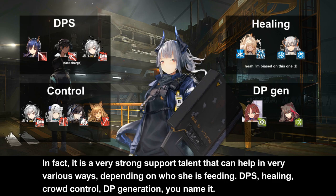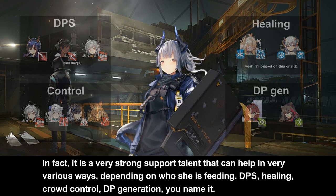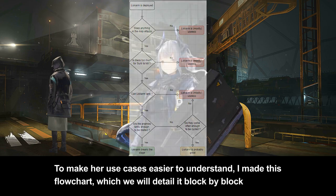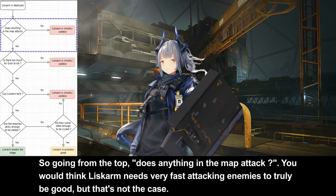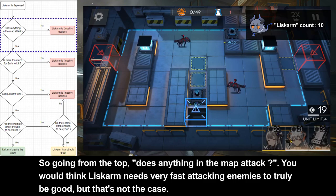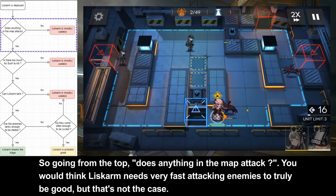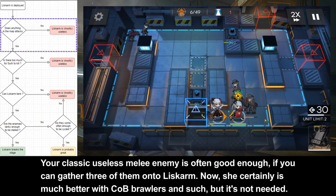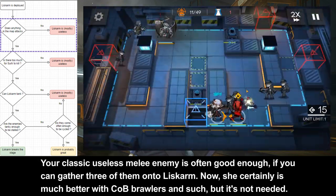DPS, healing, crowd control, DP generation — you name it. To make her use cases easier to understand, I made this flowchart, which we will detail block by block. Going from the top: does anything in the map attack? You would think Liscombe needs very fast-attacking enemies to truly be good, but that is not quite the case. The classic useless melee enemy is often good enough if you can gather 3 of them into Liscombe.